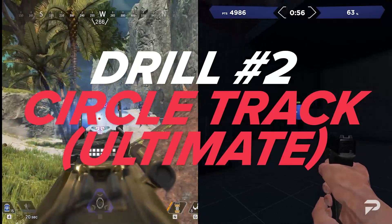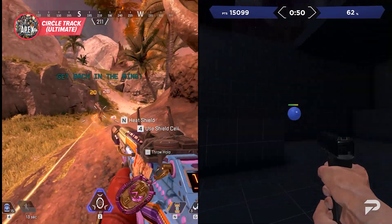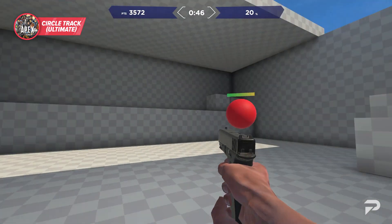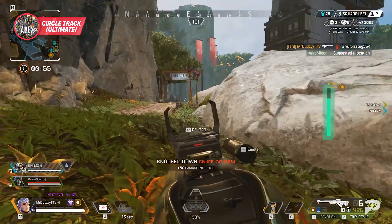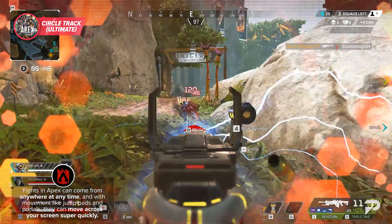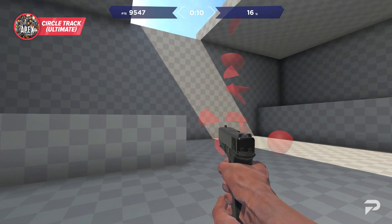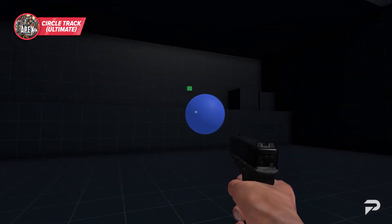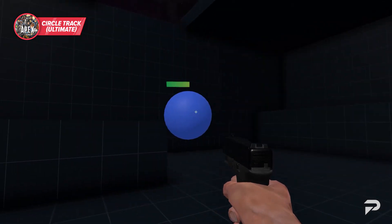This next drill is an evolution of the first, adding in full 360-degree elements. Circle Track makes it feel much more like you're actually in a game of Apex, helping you focus on your spatial awareness and look inputs for wider movements. Fights in Apex can come from anywhere at any time, and with movement like jump pads and portals, targets can move across your screen very quickly. Circle Track will have you tracking targets all around you, prepping you to one-clip that Octane who thinks he can jump pad and tap strafe right in front of you.